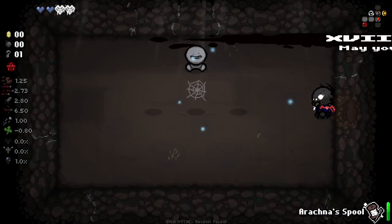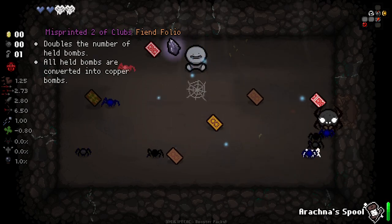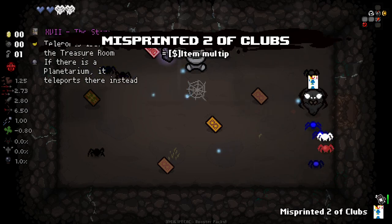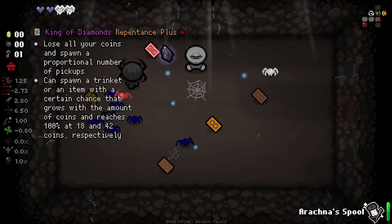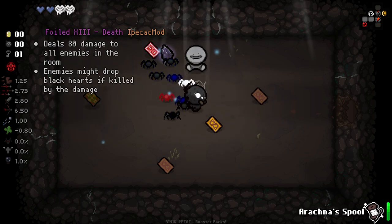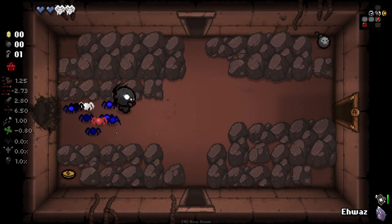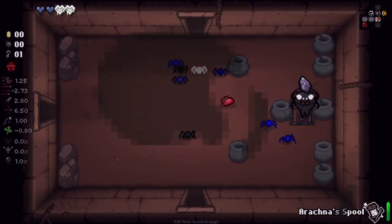We'll use that straight away. This is a potentially very good room here. So we got doubles the number of held bombs. All bombs are converted into copper bombs. That doesn't do anything. I thought it'd give us two bombs. Invokes D7 - lose all your coins and spawn a proportional number of pickups. I think we go out here first and find a good place to use it. That creates a crawl space, at least.